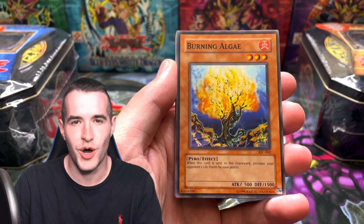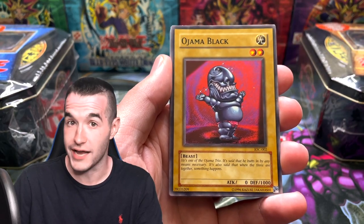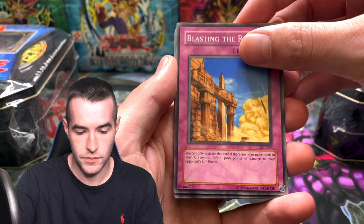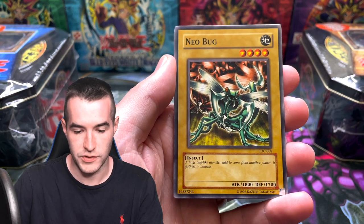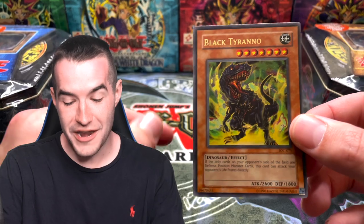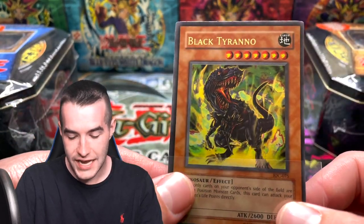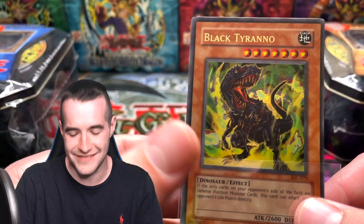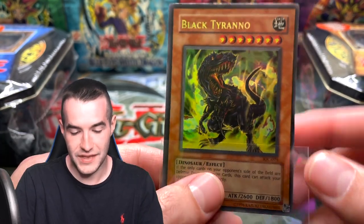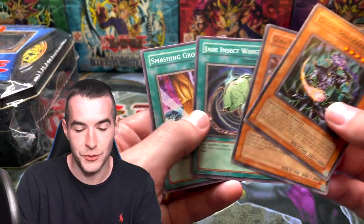Final pack — Invasion of Chaos. Black Luster Soldier, Envoy of the Beginning. We've already pulled the DMOC in this video. We've got the Burning Algae, Ojama Black — okay, that's a good one, he's a little snotty. Blasting the Ruins, Neobug. Don't be dinged if it's a foil, please. Black Tyranno — another Ultra Rare from Invasion of Chaos. That's a really cool one. It's not super valuable, but it's just so cool looking — it's just a Black T-Rex. And then we've got the Chaos Sorcerer and the Smashing Ground — both pretty good commons.